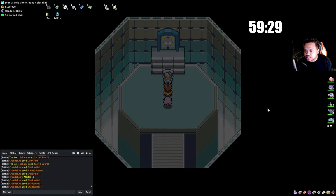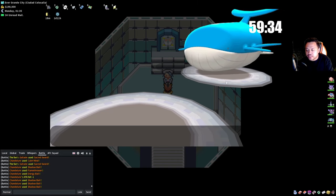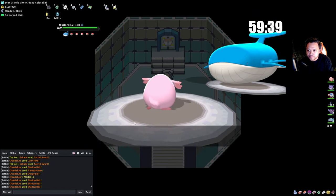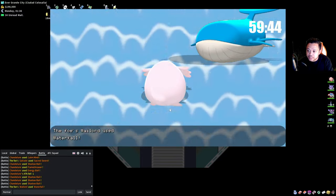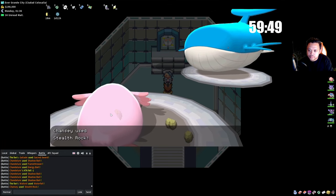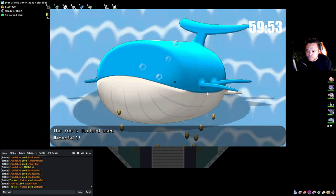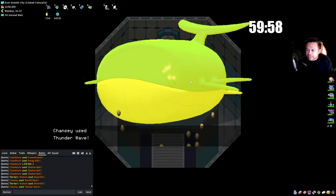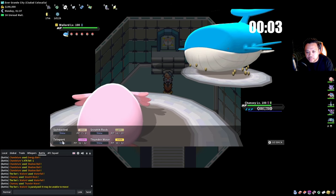He leads with Wailord — not a fighting type so Chansey stays in and clicks Stealth Rock. He uses Waterfall which is completely fine. Typically this is when they switch out. This one doesn't — I Thunder Wave. There's nothing necessarily wrong with Thunder Wave because it can help you later on.